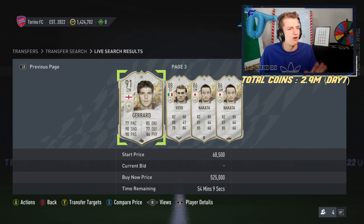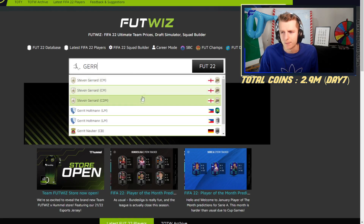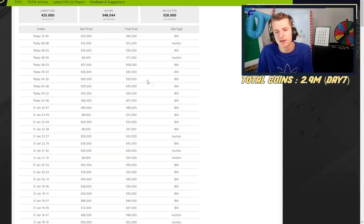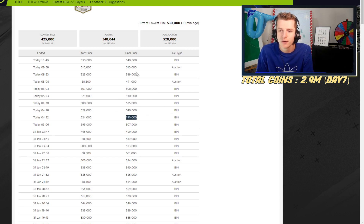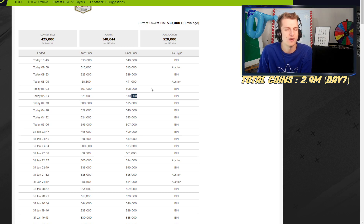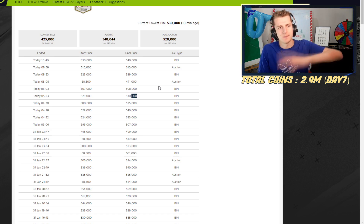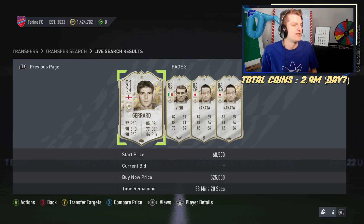Let's say Steven Gerrard's popped up. How do I know how much Gerrard sells for? Head over to Footwiz, type in Gerrard, and look at the Xbox data — this shows everything he's sold for in the last few days. He's sold at 540, 510, 540, 470, 508, 530, 525, 540, 525. We can gauge from this that Gerrard probably sells for about 540. So take 10% off — 10% of 540 is 54k — which means I don't want to pay more than 486k. If the current listing is above 486k, we're not buying that.